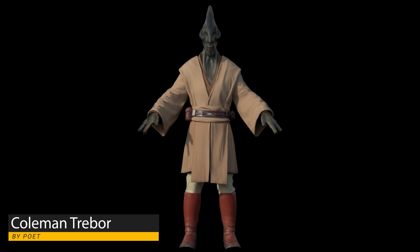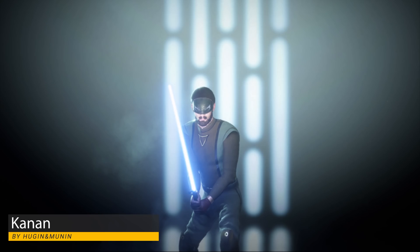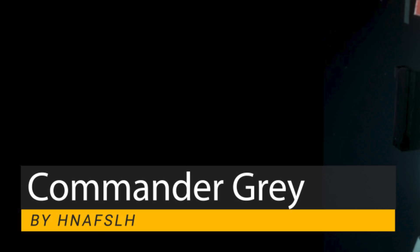Dinosaur Head Coleman Trevor by Poet, Kanan Jarrus by Huguen and Munin, and Commander Grey by however you pronounce that.